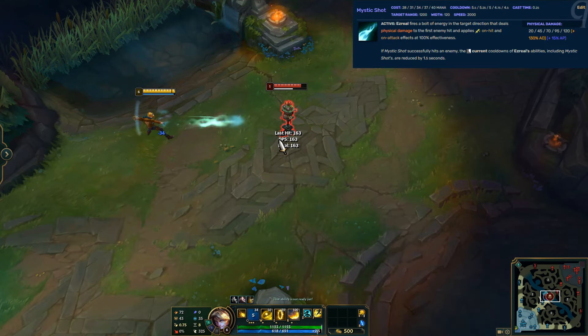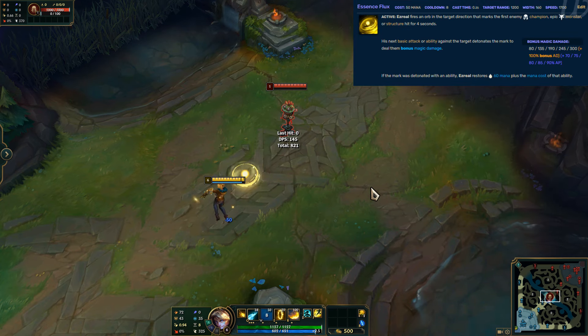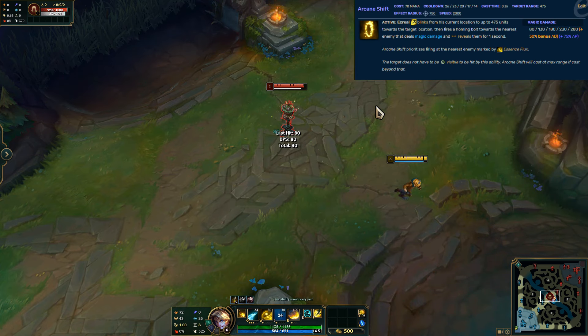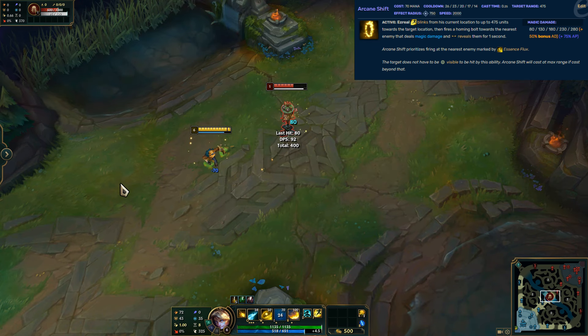Ezreal is someone that somewhat surprised me, because going in, I thought his ult would be a perfect candidate for bubble. As usual, the background footage shows how quick and smooth Q, W and E are, so we can't use bubble against them — this video purely looks at his R.